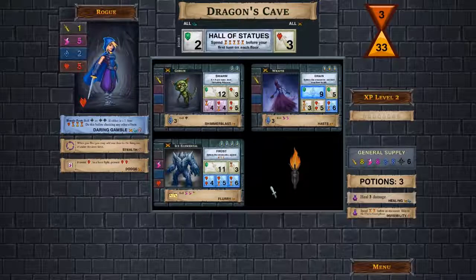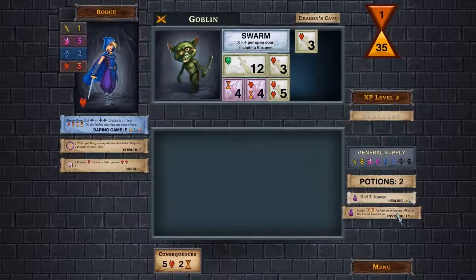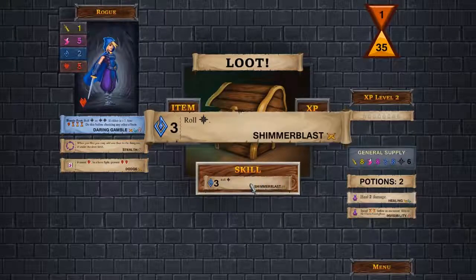Goblins are at twelve now so I'm not going to get by him. I'm going to use the Potion of Invisibility to grab one of these loot rewards. I could spend three mana to get a black die — that's really nice. I don't need the yellow ability, so I'm going to go against the Goblin using the Potion of Invisibility, skip the encounter, and take the mana-to-black-die ability as a skill.